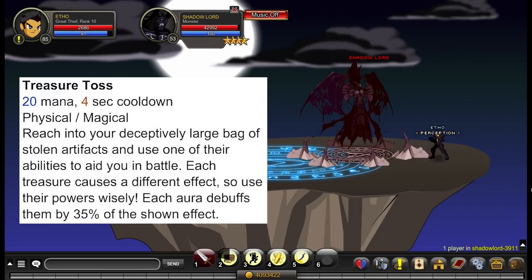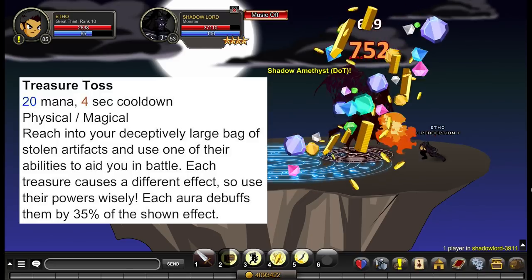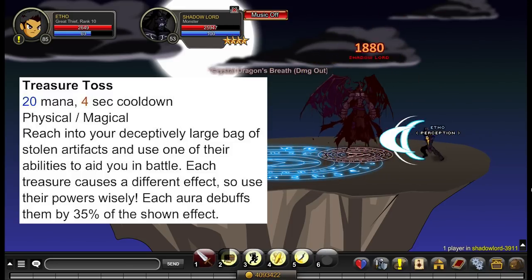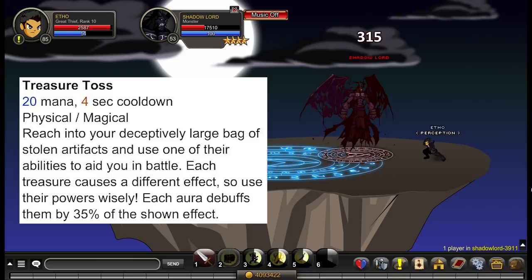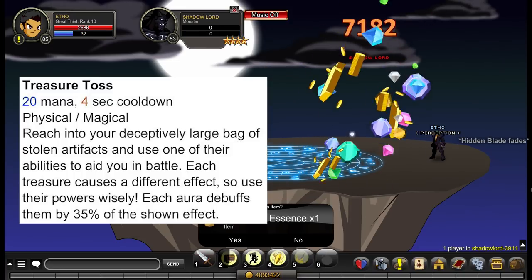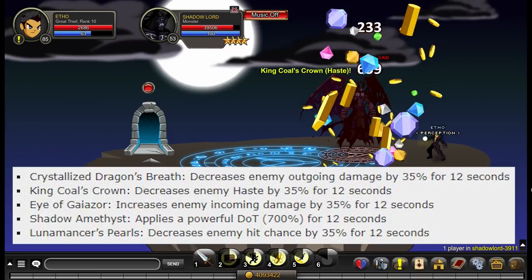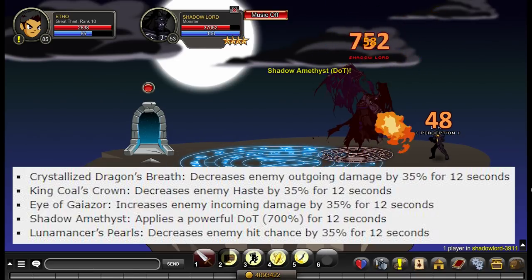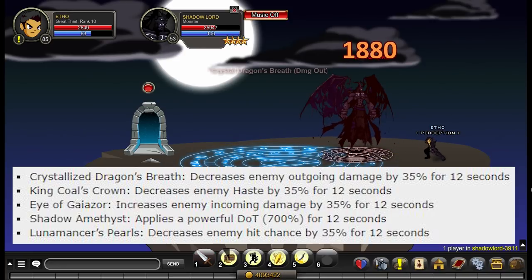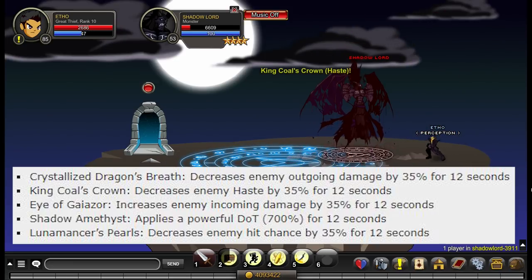Ability number 2 is called Treasure Toss. It consumes 20 mana and has a 4 second cooldown. It deals damage, but its main effect is a chance to apply one of 5 effects. Four of those effects are a 35% modifier and last 12 seconds: a decrease in enemy outgoing damage, a decrease in enemy haste, an increase in incoming damage to the enemy, and a decrease in enemy hit chance. The fifth effect is a powerful DoT at 700% damage, not 35%. You'll be able to see an image on screen of all of that.